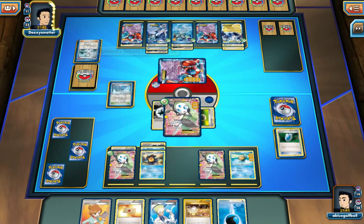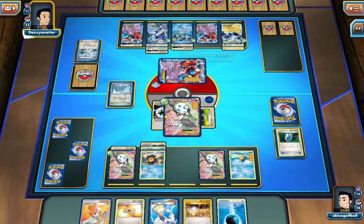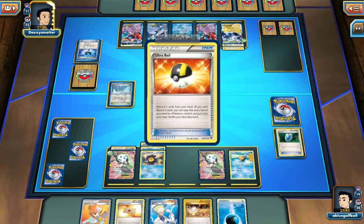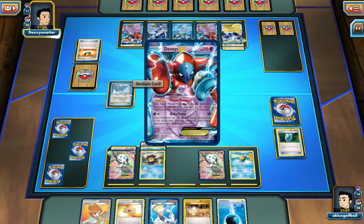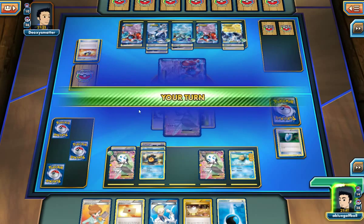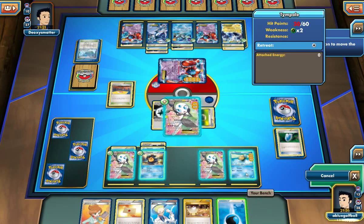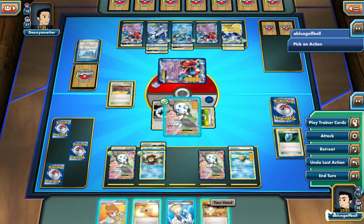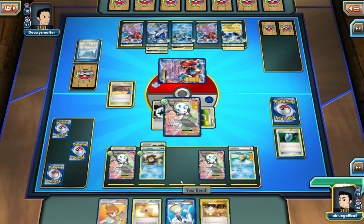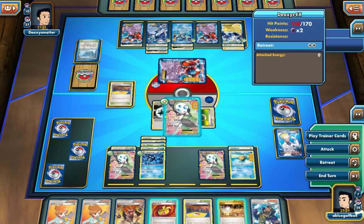My opponent plays a Colress — we are in absolute danger of getting knocked out. My opponent's Lugia is doing 150 damage with three Deoxys on the bench. We really need to counter the stadium. My opponent's got a Hard Charm, so we don't have to worry about a Muscle Band, but we absolutely need to counter the stadium and switch into a Seismitoad. We got the counter to the stadium — good stuff. We will play that here. I'm going to hang on to the Switch in case we need that. So let's go with the Colress, and we were able to get it. We even get a Muscle Band to boot.